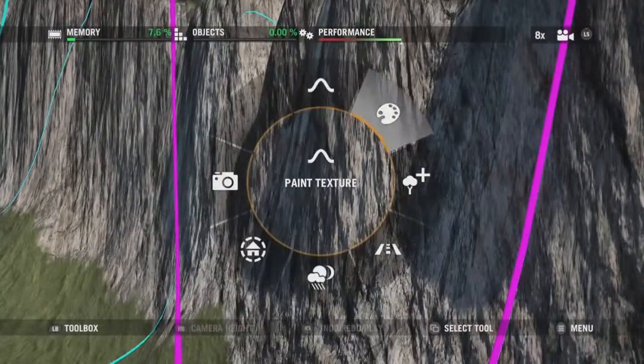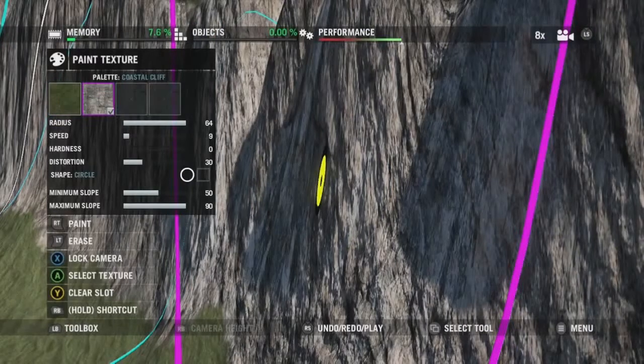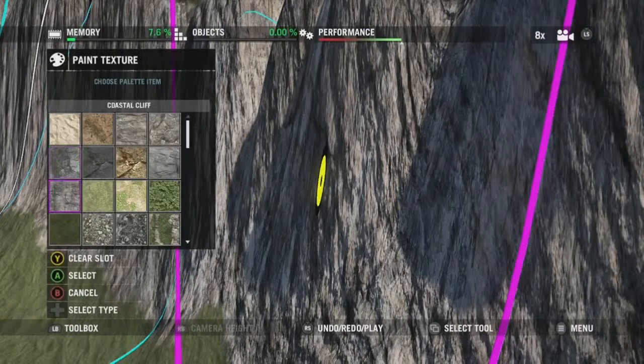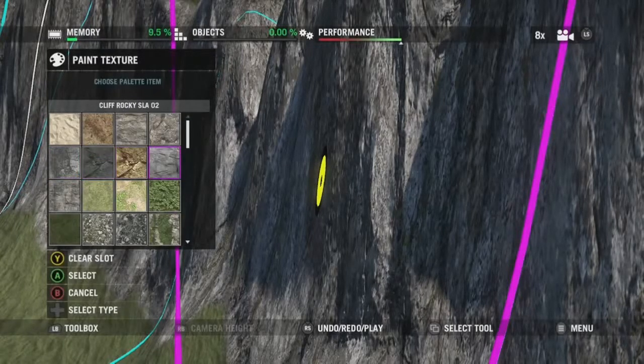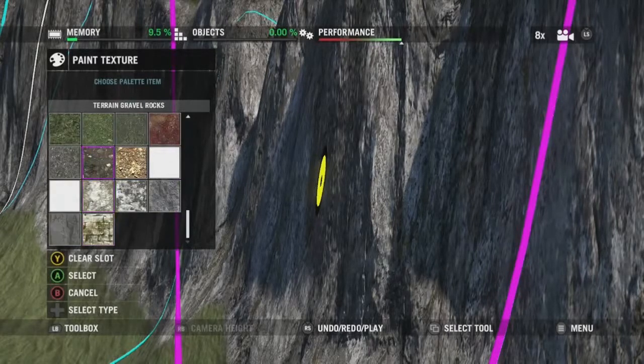Now I'm going to change up this cliff texture. Bear in mind that if you're going to use object cliffs later, you probably want to have the same texture on your terrain cliffs, otherwise it can look a little bit jarring.